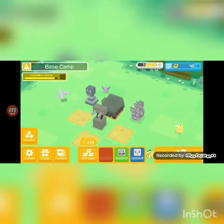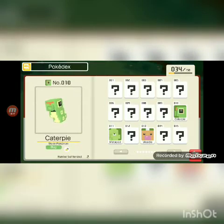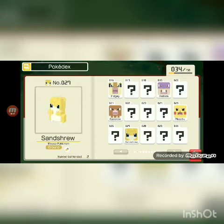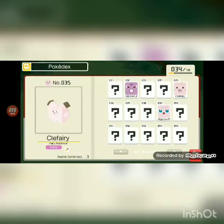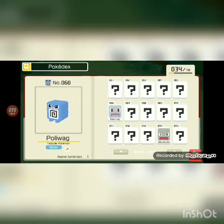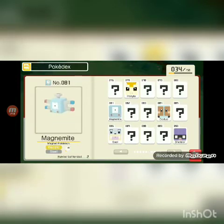The Pokedex is where all the Pokemon you've gotten are recorded. We've got Caterpie, Metapod, Weedle, Pidgey, Rattata, Spearow — I don't think we played against him. We've got Pikachu, but only one. We also have Sandshrew, Nidoran, Clefairy, Jigglypuff, Paras, Diglett, Psyduck, Mankey, Growlithe, Poliwag, Machop, Geodude, Ponyta, Magnemite, and Doduo.